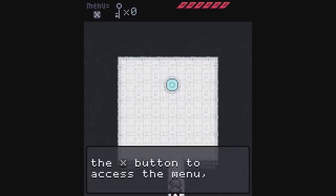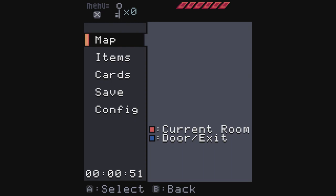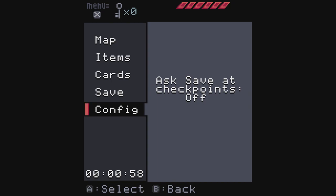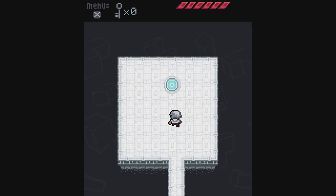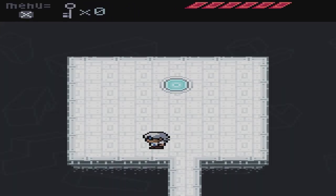You press the X button to access the menu, which gives you information about yourself and your surroundings. You get a map, items, cards — also blank — and you can save here. Config has one option I didn't bother to turn on; I'm not quite sure what it does, maybe it pops up a prompt when you step on a checkpoint. You can also press Plus to open the same menu. Why and B do nothing right now, all the shoulder buttons do nothing.